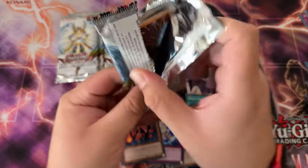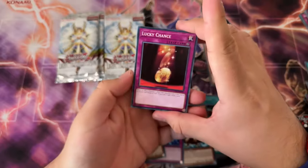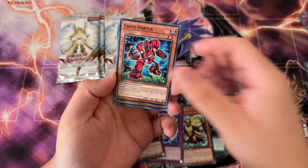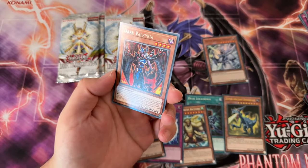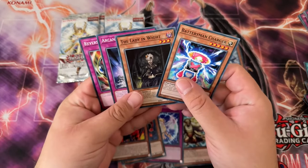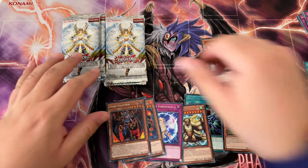Last little pack here in the box. Let's see. Lucky Chance — I also want to say Change but it's not. Alright, that one was not that good. Not a good box. Dark Valkyrie. No holos, no holos.